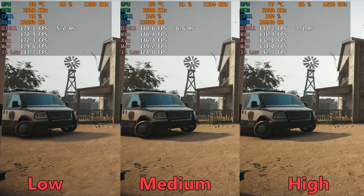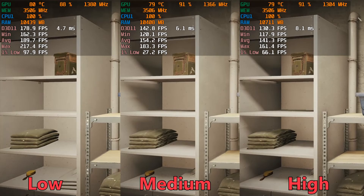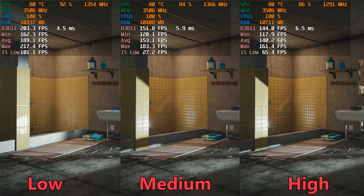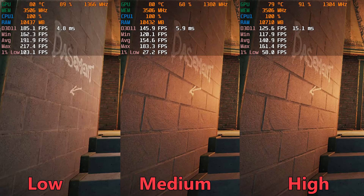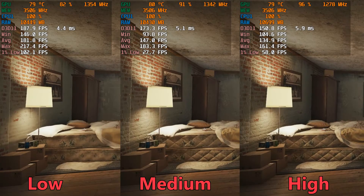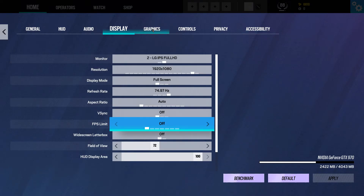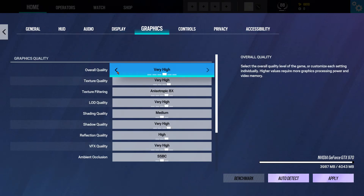In terms of visual differences, there is a big difference between low and medium, but not so much between medium and high. High settings have more defined shadows and better lighting, but medium is not too far behind. If playing competitively, you'd want most settings to be at low to maximize FPS. If playing casually, then you are free to choose your settings. I personally tend to play on high settings with render scaling and TAA sharpness turned all the way up.